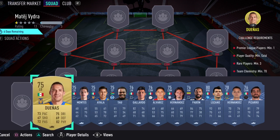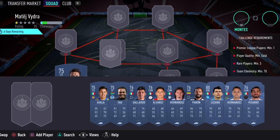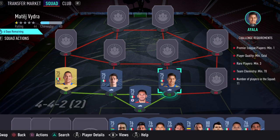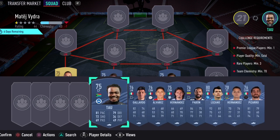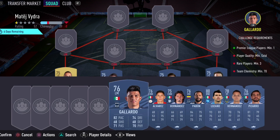First things first, we're going to start with the goalkeeper — that's going to be Corona. Left back we're going to start with Dunas, and these are all from the Mexican league, you can just get them right from there. Ayala as well — so that completes pretty much all of the requirements. For the cheapest Premier League player I'm going to use Tao, the cheapest player in the market right now at 350 coins. He's from Brighton, left mid.